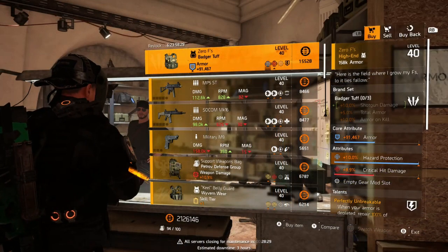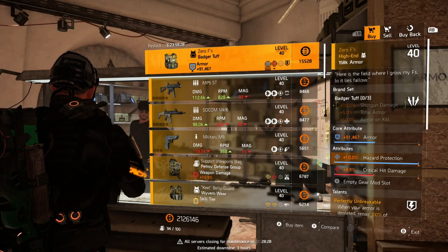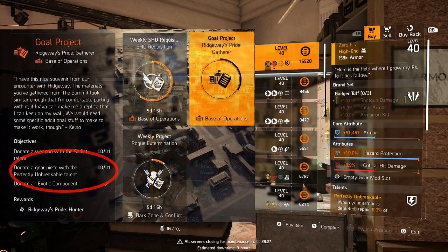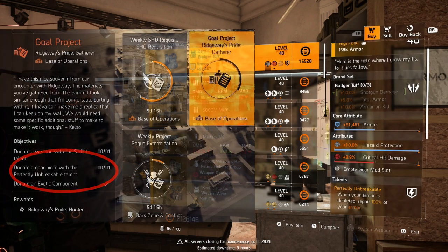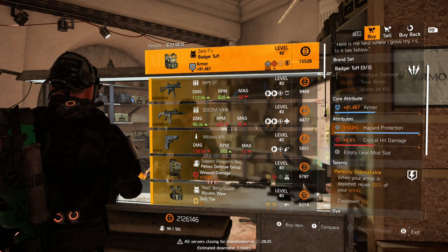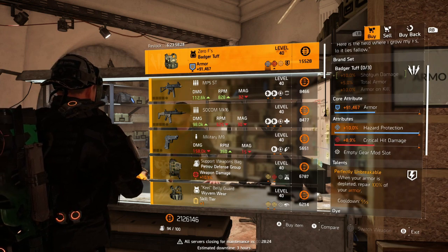First off at the White House, we've got the Zero F's chest. If you're looking for this piece for your Ridgeway chest project, pick it up. Even if you haven't hit that part of the project yet, pick this up and put it in your stash because you do need to donate one. In my eyes, this has a great combination of attributes. I'm going to be grabbing this one to upgrade in Title Update 12.